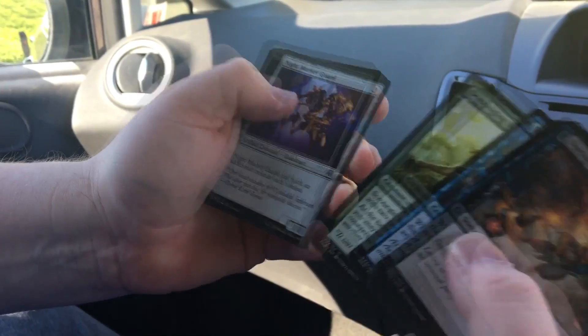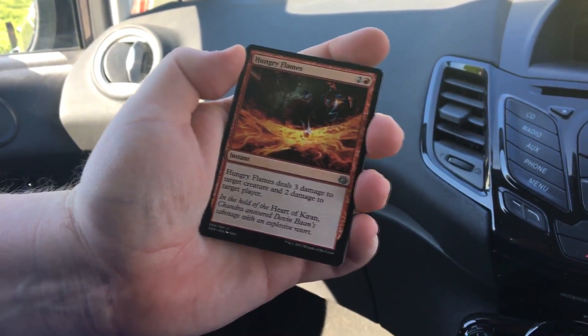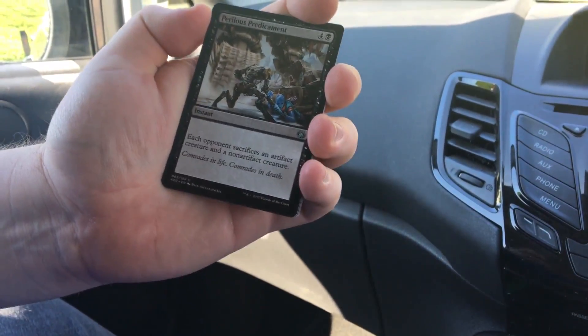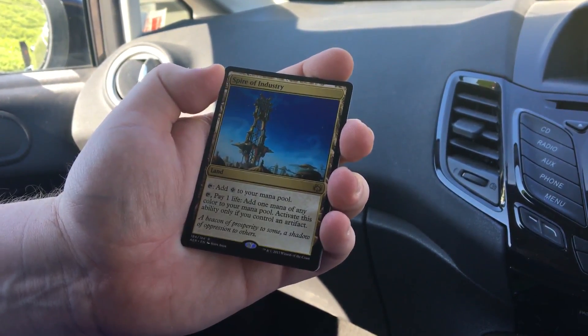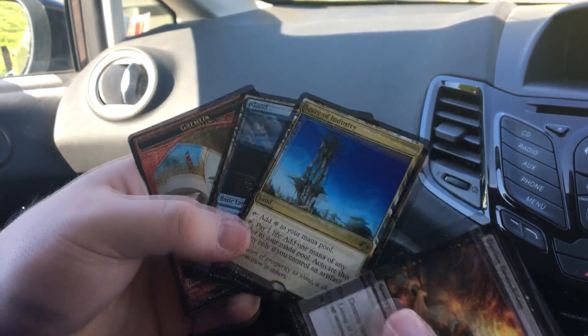I'm going to skip through the Commons and get to the Uncommons. We have Hungry Flames, Pacification Array, Perilous Predicament, and the rare Spire of Industry — that's a nice card. Add colours to your mana pool, pay one life, add one mana of any colour. Nothing shiny.